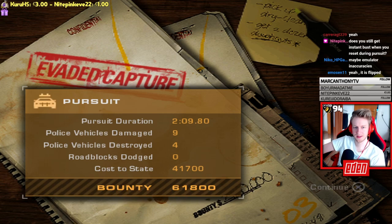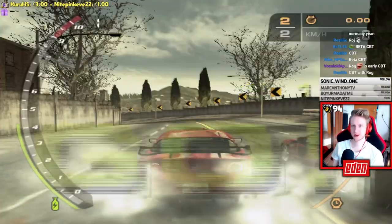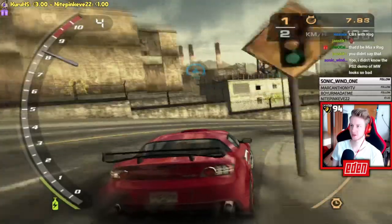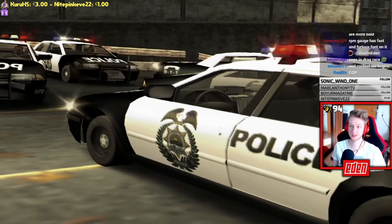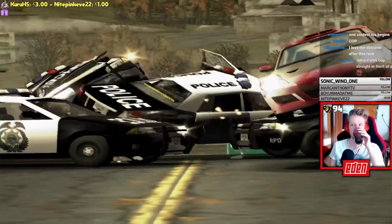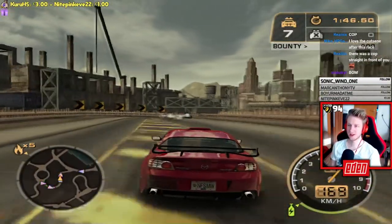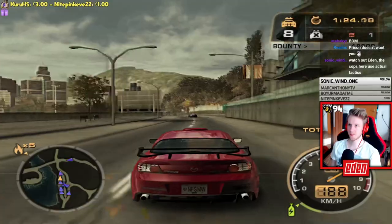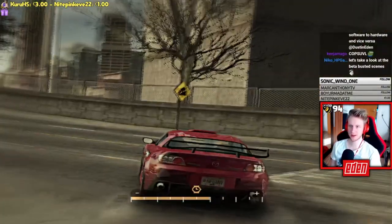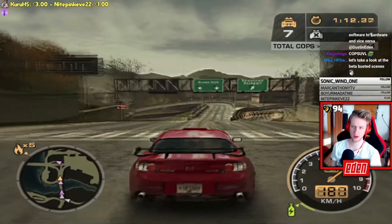The speedo looks different too. This sprint race never appeared in the final game. The mission is to not get busted within two minutes, and there's a cool in-game cutscene. Notably, condition-two cops are present but no Rhinos. The host mentions actually playing this demo back in the day after picking up a PlayStation magazine from a market.